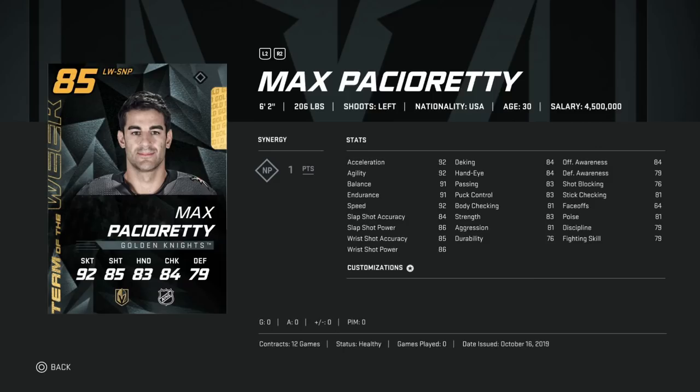First, we've got the 85 Max Pacioretty. He is an 85 overall with good speed over 90. He has the NP synergy, which gives plus three to balance, hand-eye, strength, and offensive awareness. So if you activate that, you've got someone with 94 balance, which is very good especially considering his size. His shot is also very good at around 85 overall. As a left winger, he hits all the things you need — someone quick with a good wrist shot.